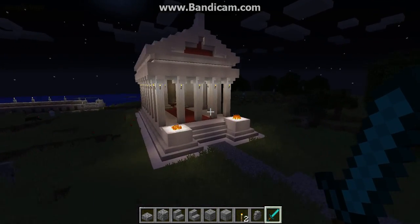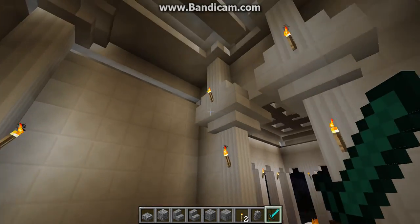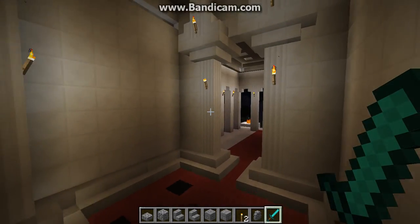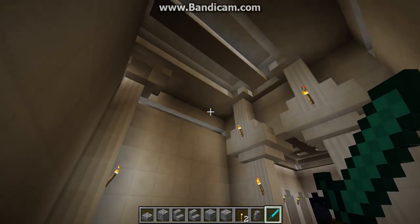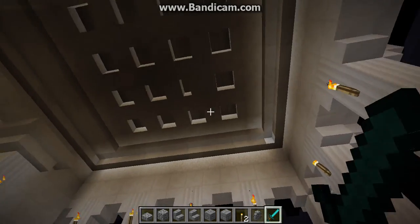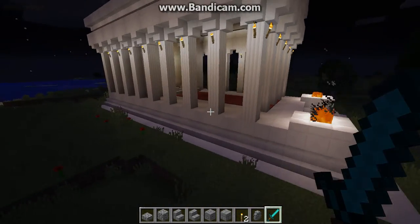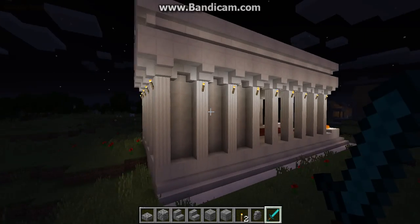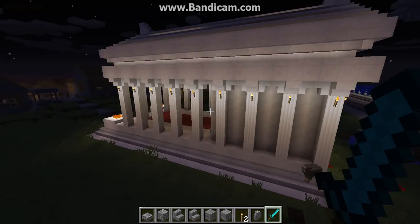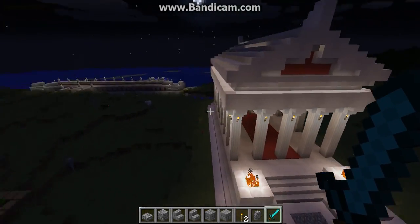Like for example, right now I've got a — actually, wait. Not a Colosseum. Why did I say a Colosseum? This is a Roman temple. I just realized that. Anyways, I'll give you a tour of this really quickly.